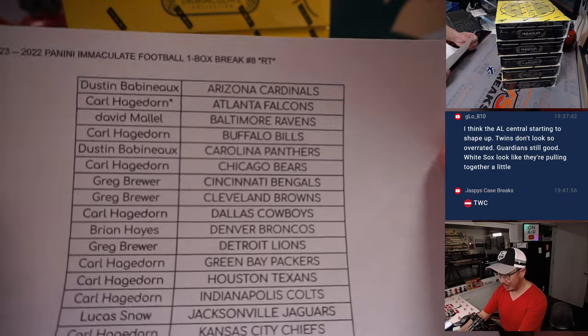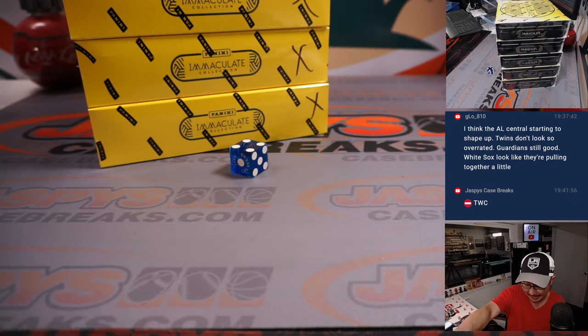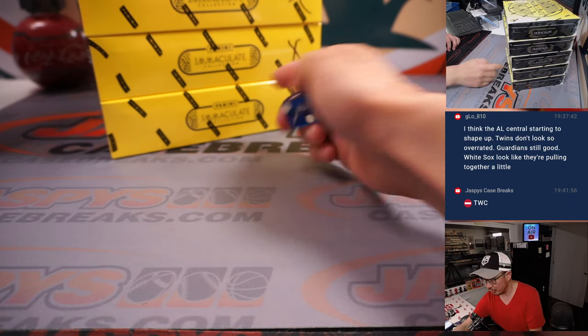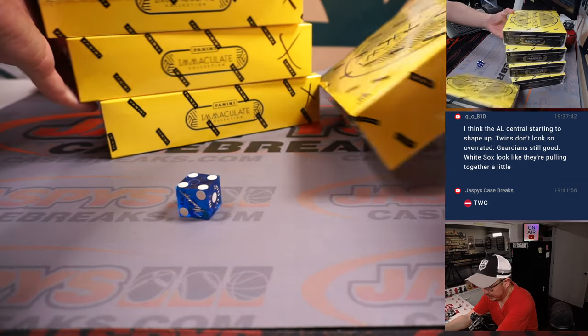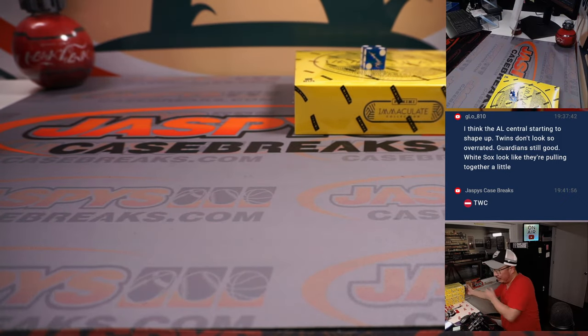Welcome back, everyone. No deals were done in this quick little snack, this one box break. Appreciate everyone getting in. So just from top to bottom, we'll go one through five on the dice roll. If I roll a six, we'll just roll again. Four. One, two, three, and four. We'll save these one box breaks for next time — maybe we can run another one of those back tonight.